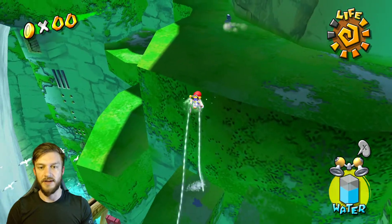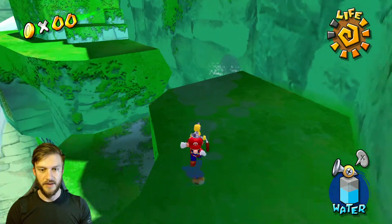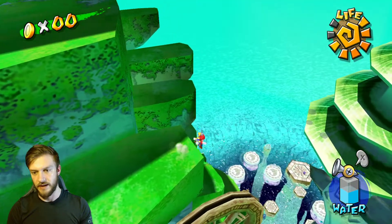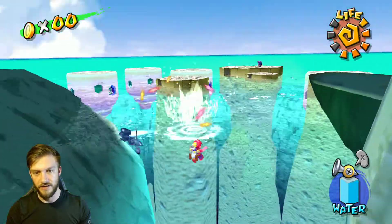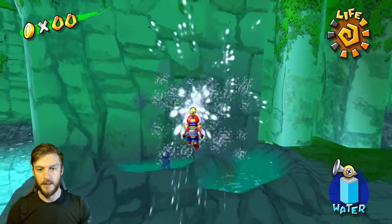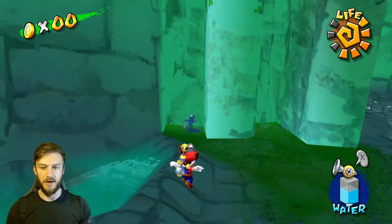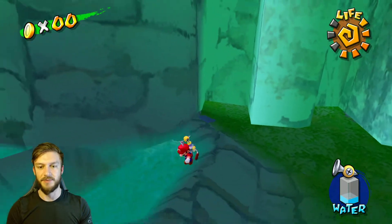We got FLUDD, so we can use that as an advantage over this little jerk. And down he goes. Chase him right to the ground. I'm going to use the shotgun blast because he's being annoying. Come on, he's invincible to it.